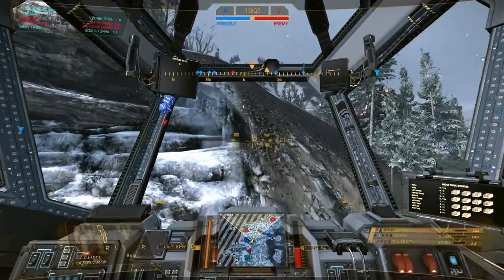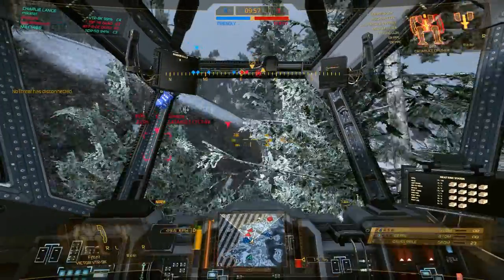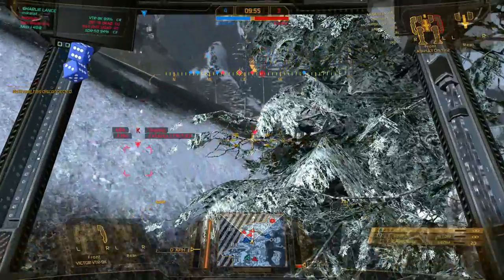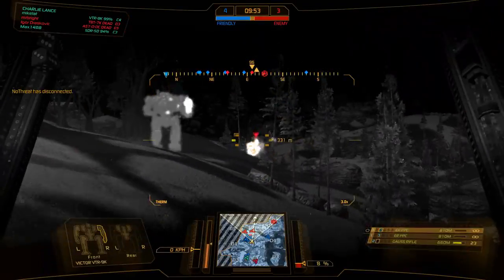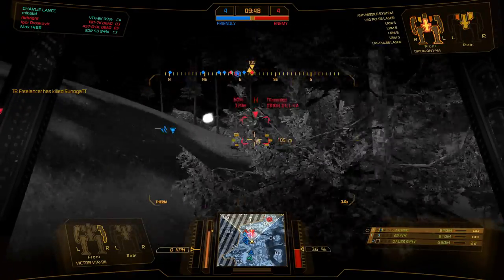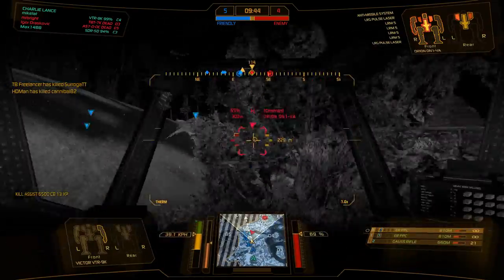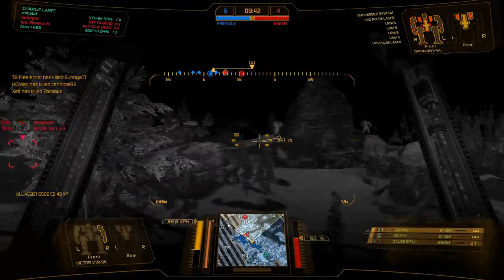You go behind the nearest hill or whatever — like this — where they can't shoot you. Let's say I want to hit that guy: I charge up my Gauss and fire them both, go back down into safety, and do it again. Rinse and repeat — that's all you do.